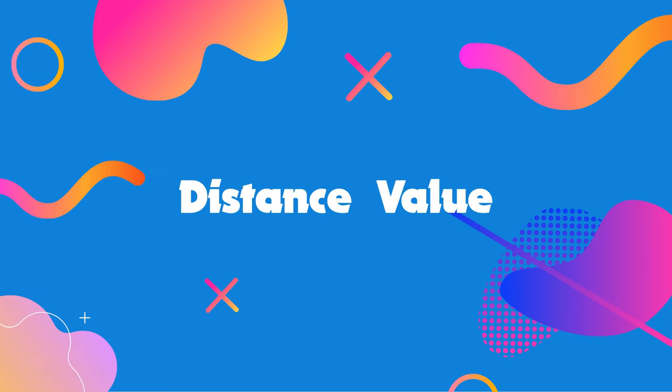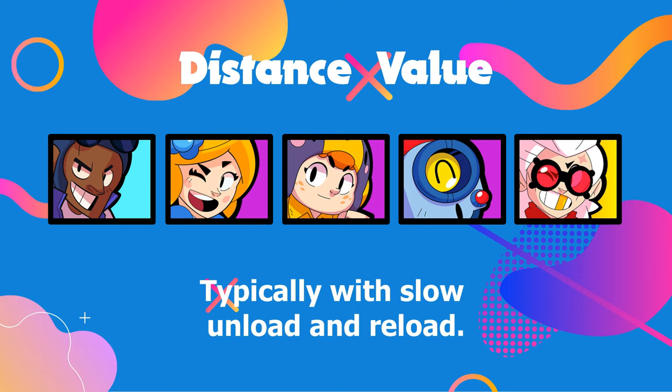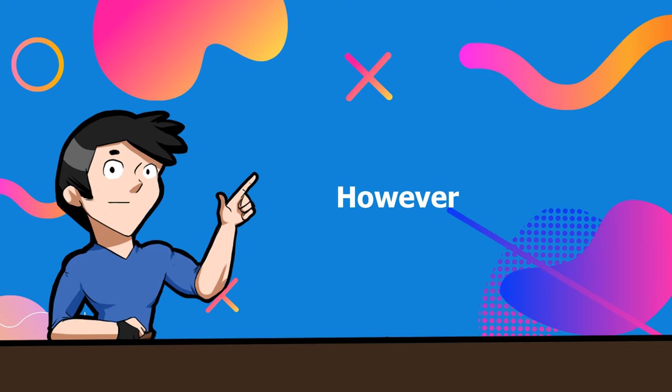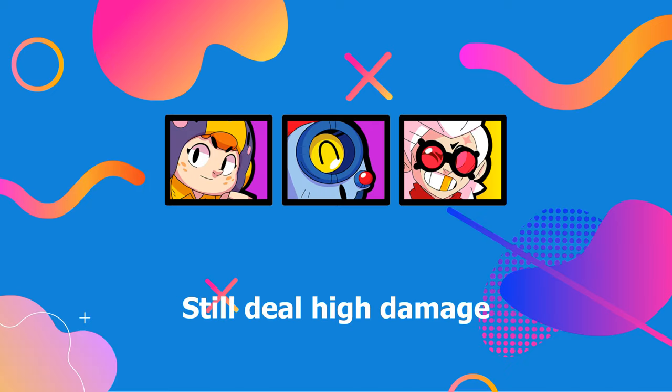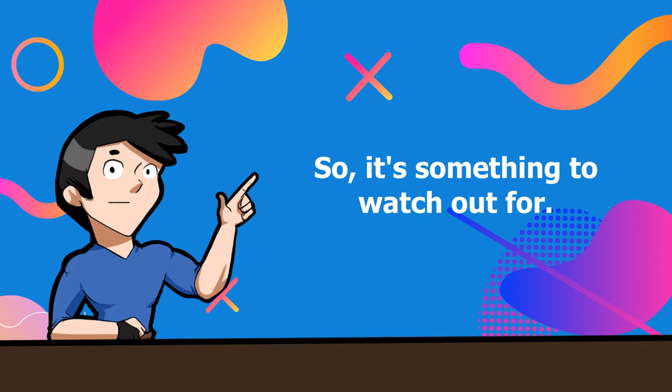Number 5 on the list is the distance value. Brawlers who have this value can deal a large amount of damage from a distance with a single shot, typically with slow unload and reload. They can be countered if you get close enough to them. Most fallback brawlers can deal with the distance value; however, except for Piper, the others still deal high damage even at close range, so it's something to watch out for.